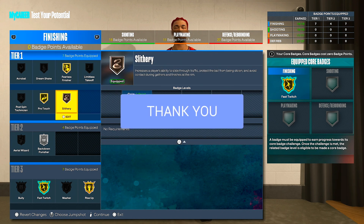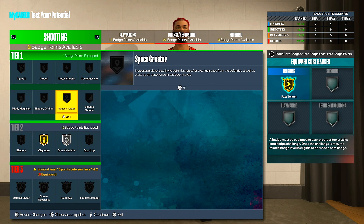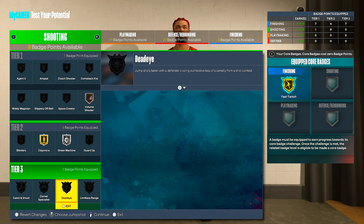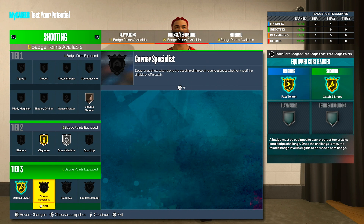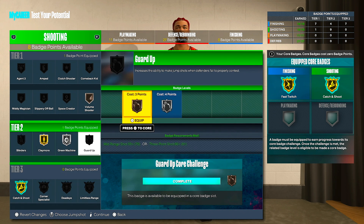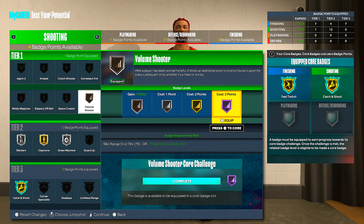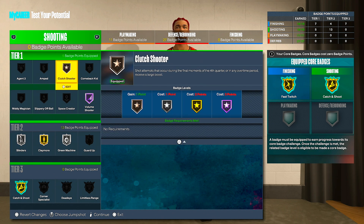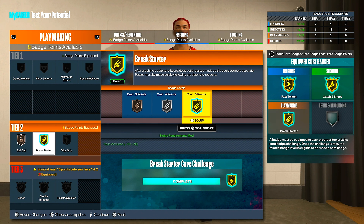For shooting badges, you definitely need claymore and green machine. You need catch and shoot as well. You can run bronze dead eye or blinders instead — also guard up has been working super well lately, so you can try that out. I'm going to put on blinders, volume shooter, and clutch shooter on bronze — that works really well. For playmaking, definitely bailout; I'm calling it there since I don't use the tier-three badges.